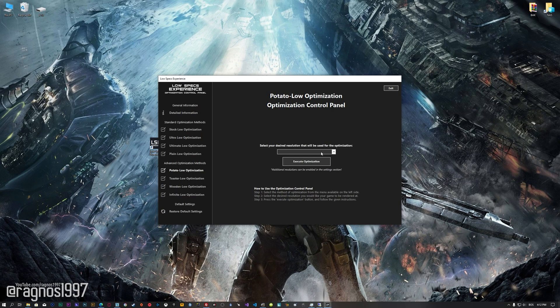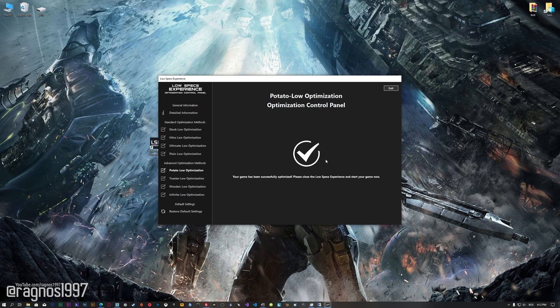When the optimization control panel loads, simply select the method of optimization and the resolution you would like to render your game at. This is something you will need to experiment with on your own in order to see what works best for your system. Once you decide which optimization method and resolution you are going to use, press the 'Execute Optimization' button and then start your game.